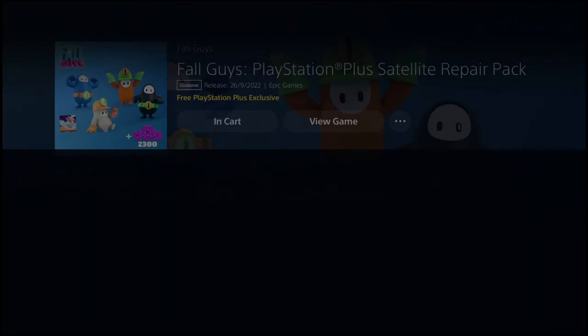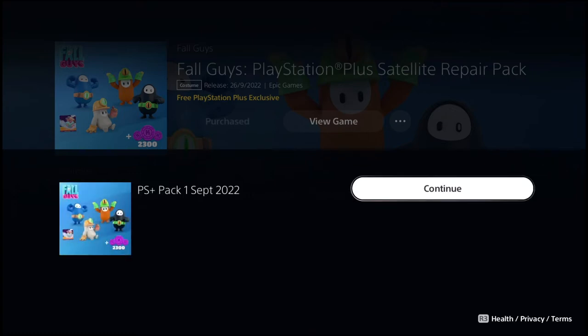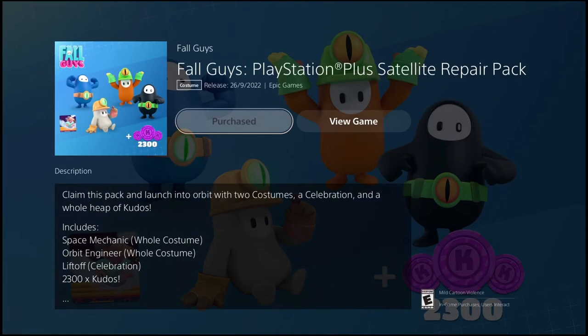Just press confirm, confirm purchase on that, and it is $0.00 — so it should go right through. This is the first ever PlayStation Plus pack for Fall Guys, which is pretty cool. They're going to start doing this for Fall Guys — I believe they do this for Fortnite as well, so it kind of falls into place that they're doing it for Fall Guys.